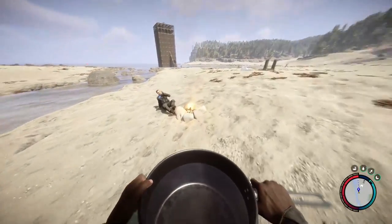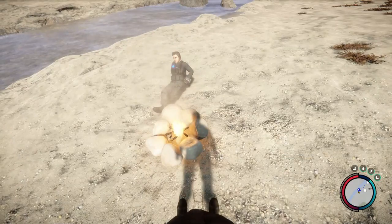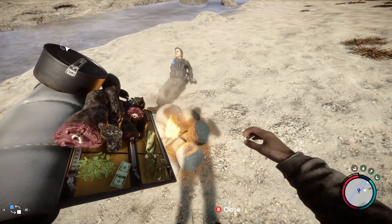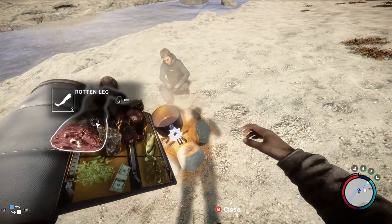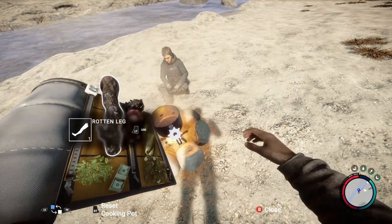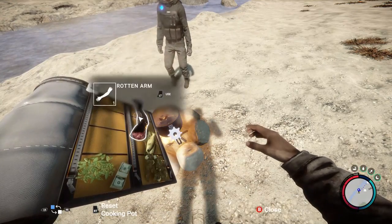Get a fire going and throw the pot on the fire. Then equip or use the pot. I'm going to make the Greg, which is two rotten legs, one rotten head, and two rotten arms.